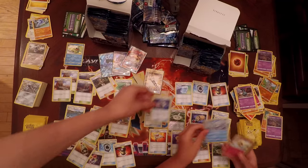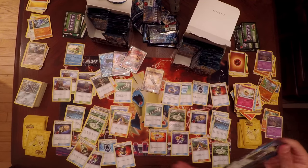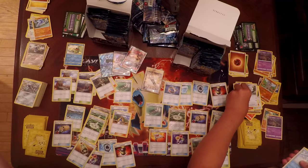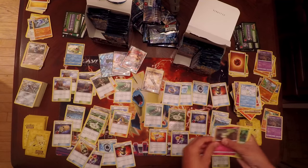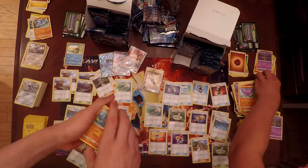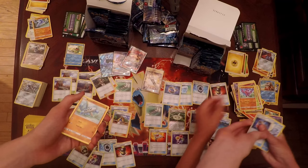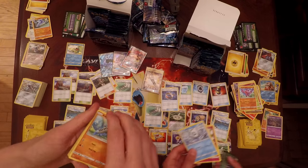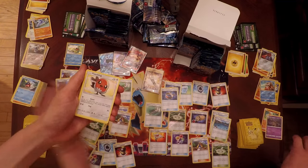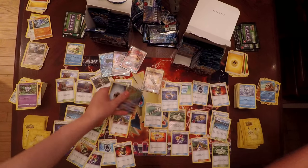Samantha also got Vanillish and Whismacott — one of the best cards in the set. Pack thirteen: I have Stufful, Sandshrew, Cottonee, Bellsprout, Gligar, Delibird as my Rare, and a Reverse Holo Probopass as a Rare. Electric Energy and a second Choice Band — very good. Samantha has Vanillish and Whismacott again. Then I've got Barboach, Carvana, Fletchling, Litwick, Gothita, Petilil, and a Secret Rare Metagross GX!